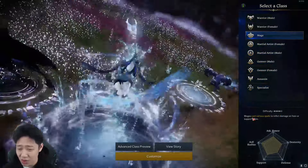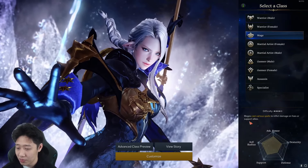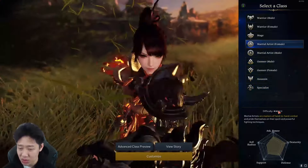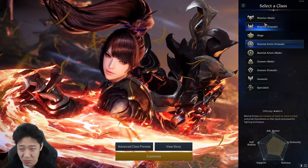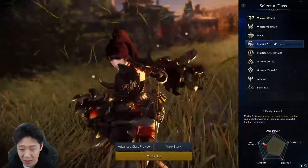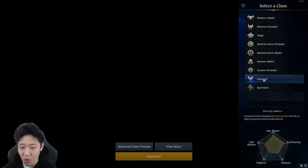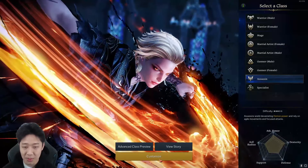Mage - oh, this is a difficult class. Various spells inflict damage on foes or support allies. Interesting. Female martial artist, three in difficulty, and they don't provide as much support as a warrior. Whatever, let's say I read through all these and I'm like, cool, I want to make an assassin. So let's click this button and hop into it.